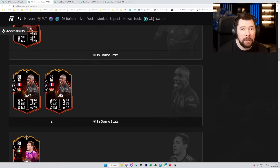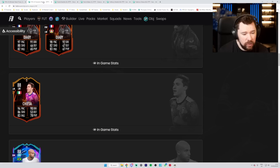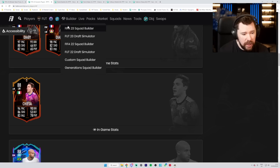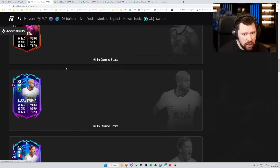DRB SBC has been upgraded: one pace, two shooting, one dribbling, two physical. Chiesa should also have been upgraded - he is now an 89, going from 94/86/83 to 95/87/85, so a two passing boost, one dribbling, and two physical for Chiesa. That's a nice upgrade. Lucas Moura - I don't think Spurs have progressed, and he's still an 88.